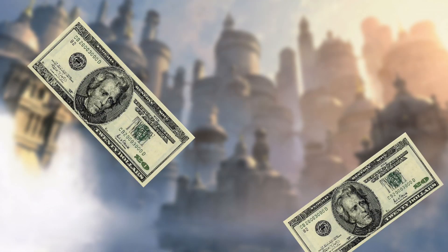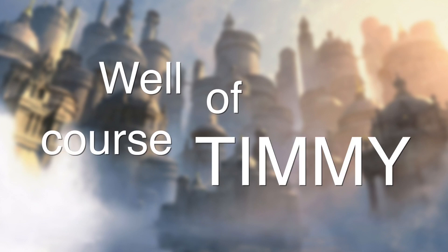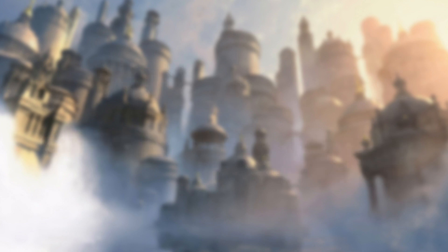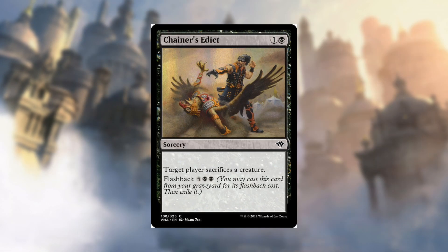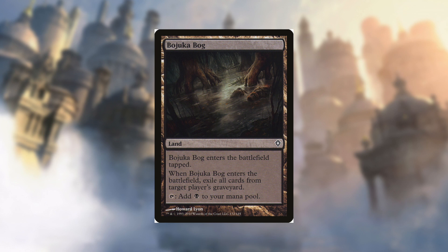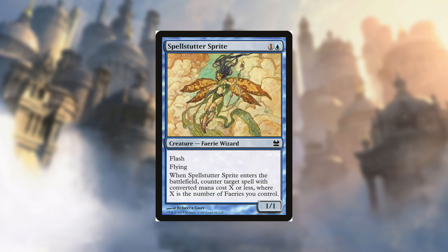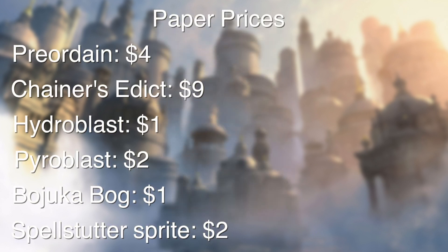But let's pretend you won the lottery and you want to upgrade the deck. Some of my recommendations include Preordain for the best card filtering possible, Chainer's Edict as a prime removal spell — seriously, it's really good, don't underestimate it. We also have more Hydroblast and Pyroblast in the sideboard that we can't include due to their current pricing. Bojuka Bog is another great land, and of course Spellstutter Sprite — one of the best common cards ever. All these cards will definitely improve your deck and make it even more competitive.